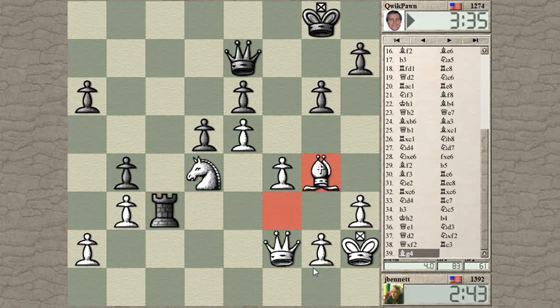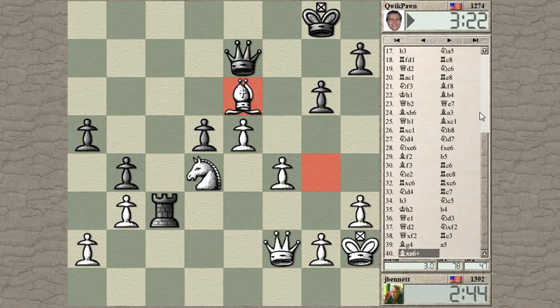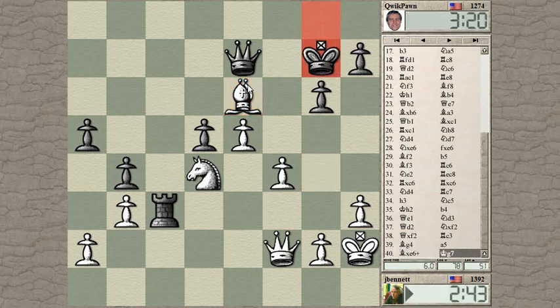He can try to defend it with the king — but no, it doesn't work. Yeah, I can do this — it just wins the e6 pawn. His rook cannot come back to defend that pawn, so let's grab with the bishop. I get another pawn here.